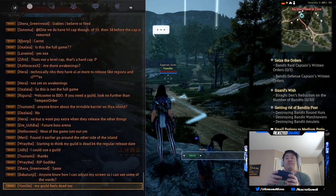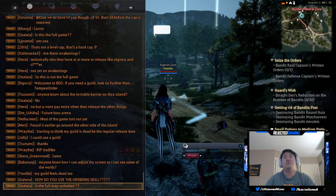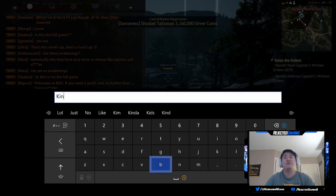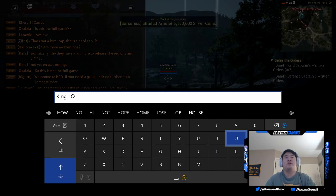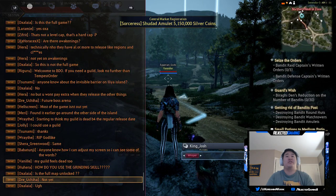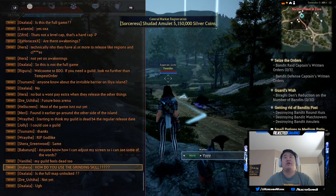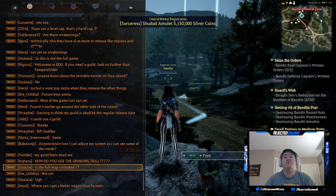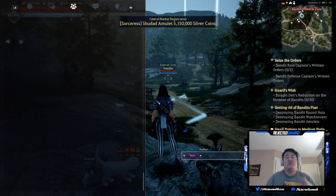To talk, hitting over on the d-pad changes which chat you're talking into — whisper, world, etc. If you hit X, you can enter who you're gonna send it to. My friend is King Josh, so you enter that, and there's the personal whisper. Hit X again and you can type whatever you want, then send it. To change who you're sending to, just go back to whisper and hit over again.